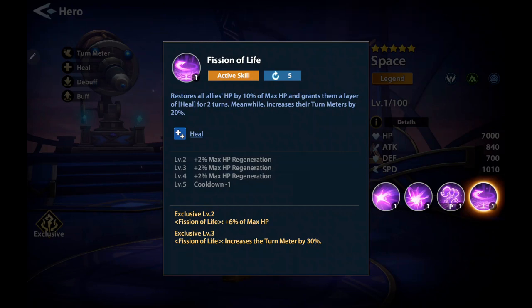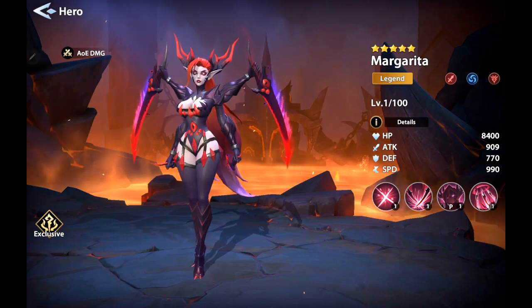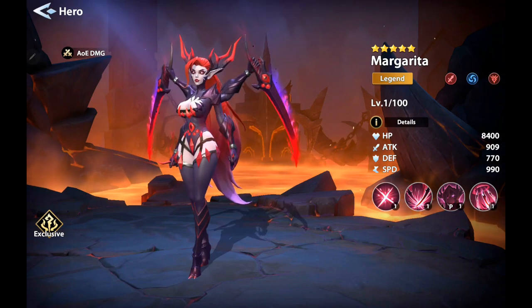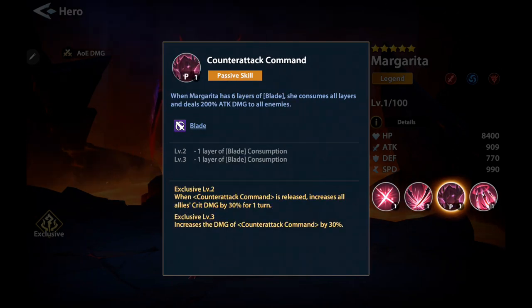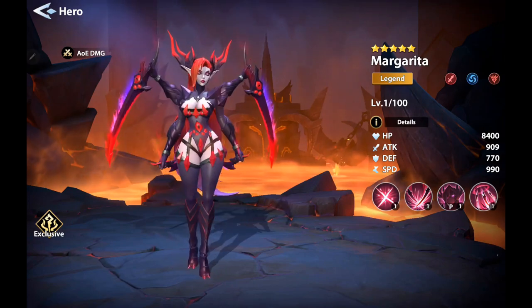And you just get this character from playing the game. If you log in 14 days straight, you get Margarita, and this character is another solid Legend character. She deals some nice damage. That's her basic attack, Sword Assault. You've got 420% attack damage on her Blade Striker active skill. Her passive skill has six layers of blade — she consumes all layers and deals 200% attack damage to all enemies as an AoE attack. Then she's got Blade Dance, dealing three stages of 100% attack damage each to all enemies, and she regains three layers of blade. An absolutely sick character.